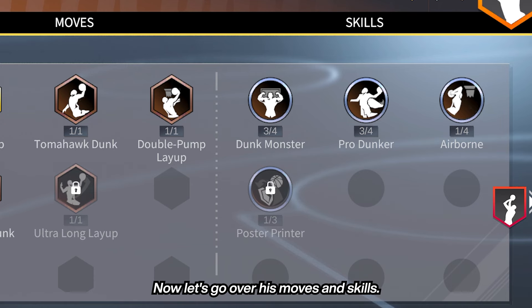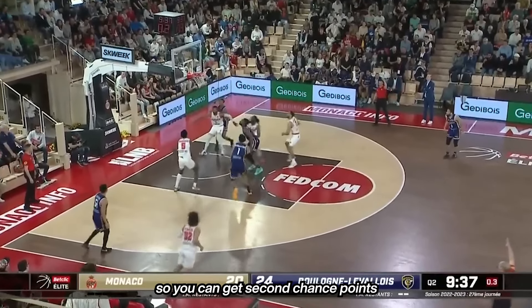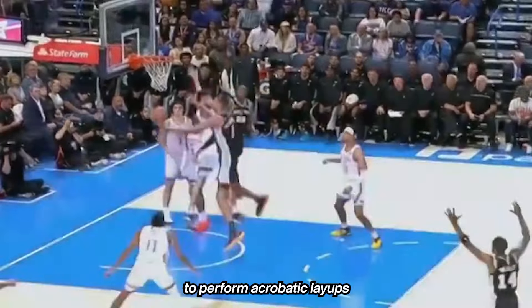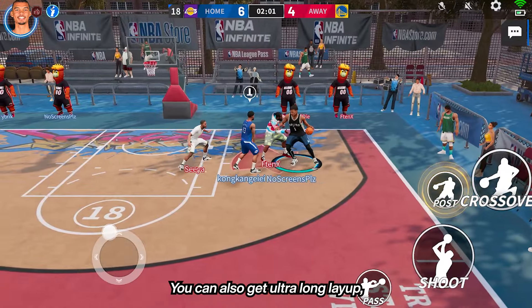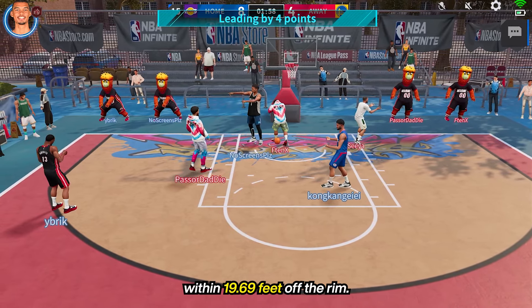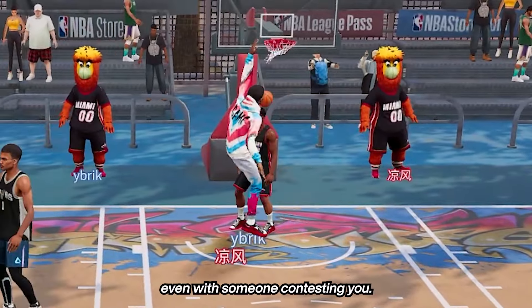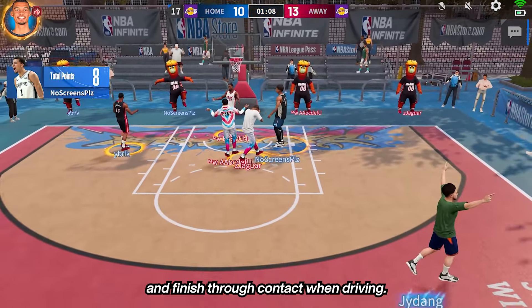Now let's go over his moves and skills. For his finishing moves, the most useful one is the putback dunk, so you can get second chance points directly from a rebound. Wemby is also known to perform acrobatic layups, and you can do that too with a double pump layup. You can also get ultra long layup, which allows you to start your layups within 19.69 feet of the rim. As for the skills, Dunk Monster increases your standing dunk rate and allows you to finish even with someone contesting you. Pro Dunker allows you to get more open dunks and finish through contact when driving.